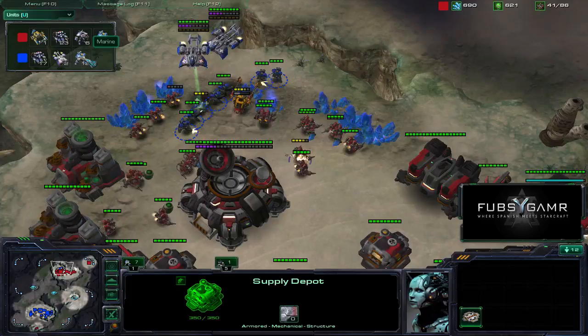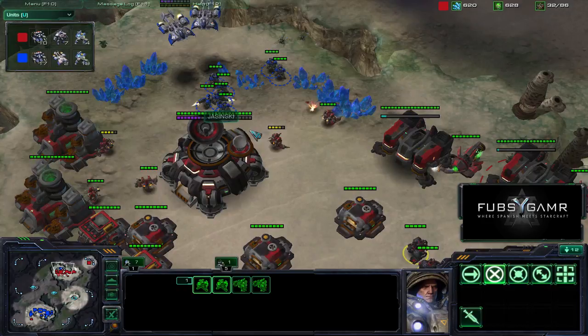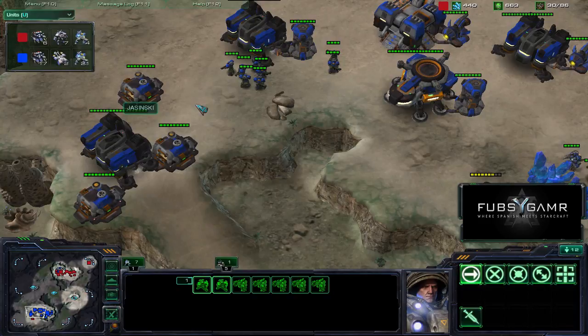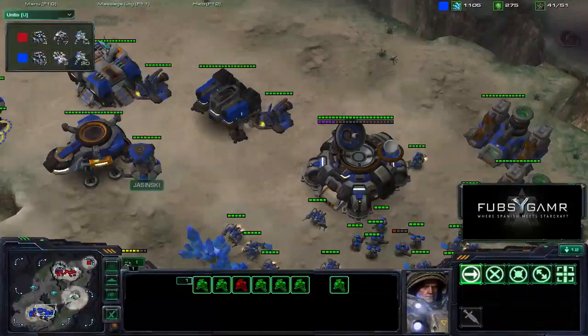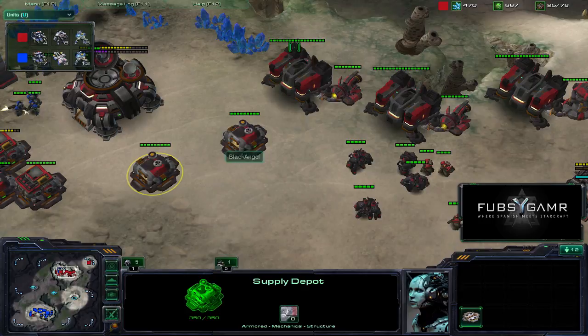That's a lot of Marines that Jasinski has — 19 Marines, but not all of them are here. Looks like Jasinski is able to fight off that defense from Black Angel. Black Angel's got some units chilling right here, but Jasinski is taking out all the SCVs. Black Angel is down to two SCVs at his main, and a few at his natural. Looks like Black Angel's going to go for a counter — not sure he can break up that ramp. Jasinski's got a whole lot of Marines right here. These Marines probably want to take out the command center or maybe some supply depots, the barracks, the tech lab — something like that. Gas probably not the highest priority.